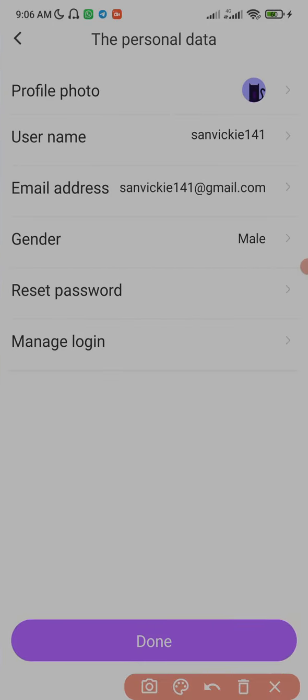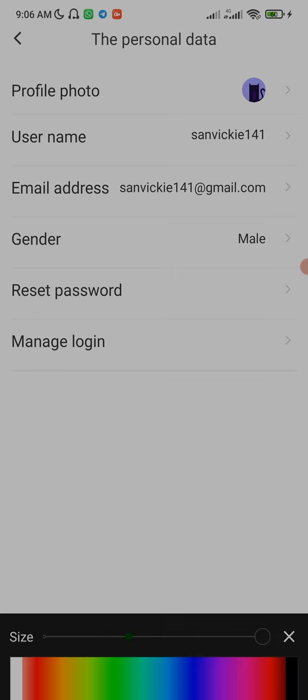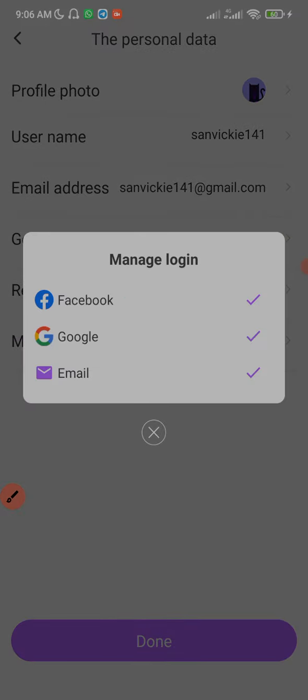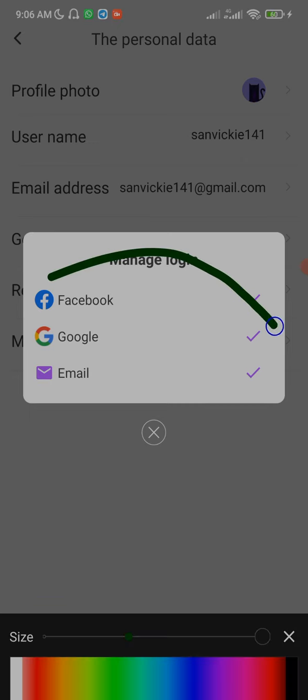Click on 'Manage Login.' Once you click on Manage Login, you're going to see three things: Facebook, Google, and Email. Your email must be linked, your Google must be linked, and your Facebook account must be linked. If these three things are linked, your mining rate will increase.